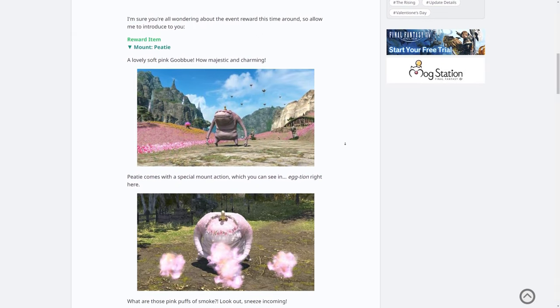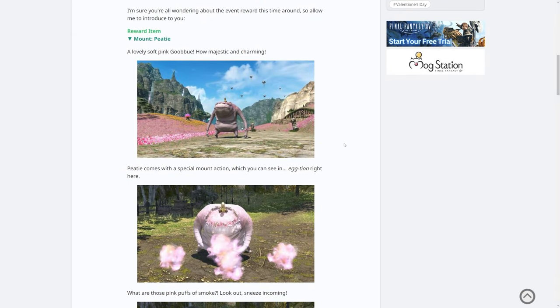So the main reward — in fact the only reward that we know about — is P.T., a brand new mount that you'll be able to pick up this week. And of course this is a pink reskin of a Gooboo. You might have seen the Laurel Gooboo, for example, which comes from a Beast Tribe, or you might be familiar with the one that came from 1.0. There's a couple of really cool reskins of this, and this is a pink variant with pink cherry blossoms as the flower blossom on top of its head.